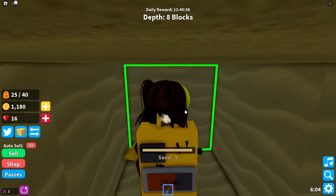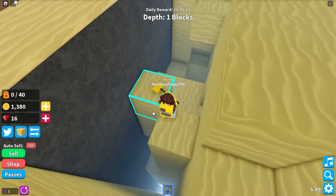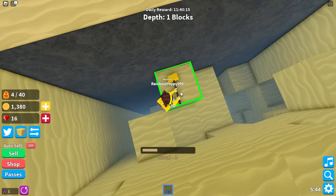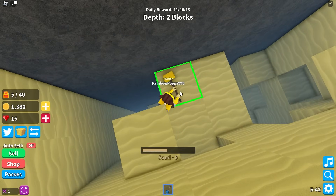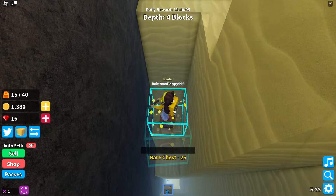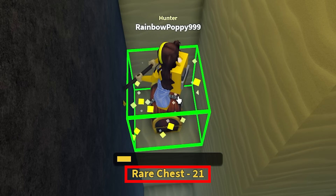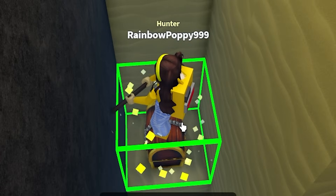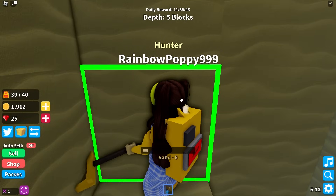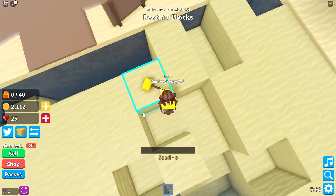I'm finding buried treasure so much faster than before! I think I saw a treasure chest down there — let's do a little digging. I knew it! Look at it sparkling — let's open it up! It says it's rare. There were more than 500 coins in there! The rarer the treasure chest, the more money there could be inside!